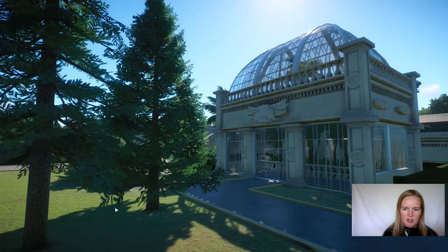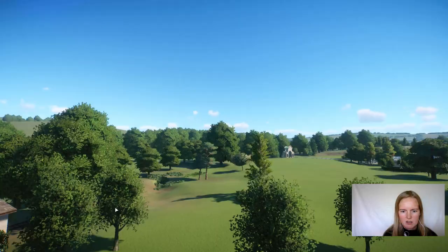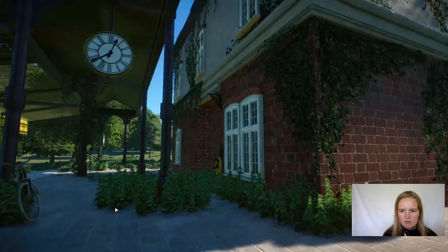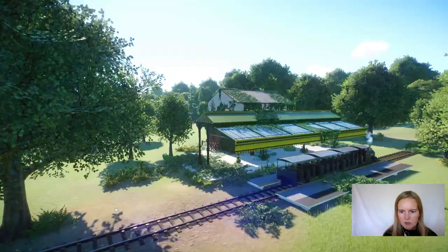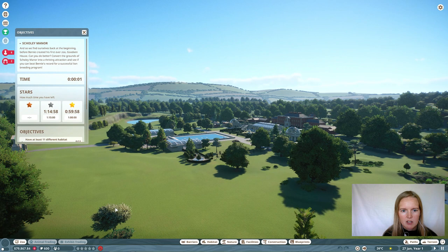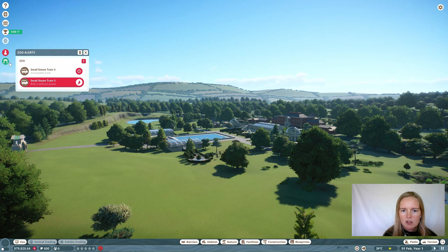It's not much — lots of fancy stuff, nice buildings, large open fields. Let's see what the achievements are: habitat species, one hour time, overall welfare 85, one lion, 1,800 guests, education rating — and we have to finish that transportation ride. We'll do that later on, not really important now.